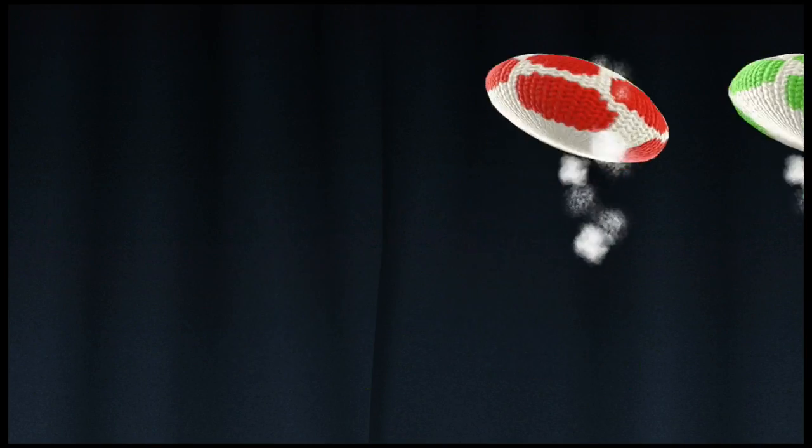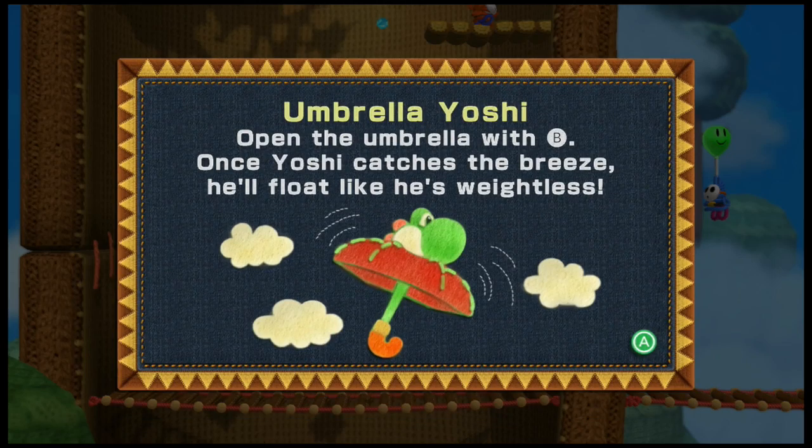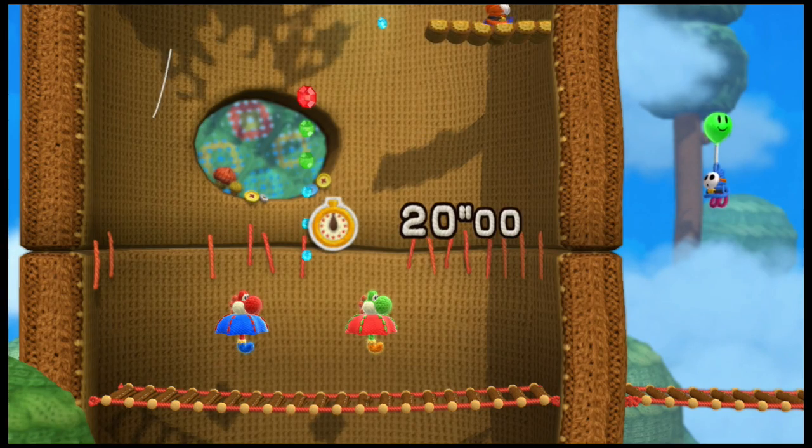Wait, are you supposed to go in that door? Oh, that's cute — Umbrella Yoshi! Open the umbrella with the jump button once Yoshi catches the breeze, so it'll float like he's weightless.